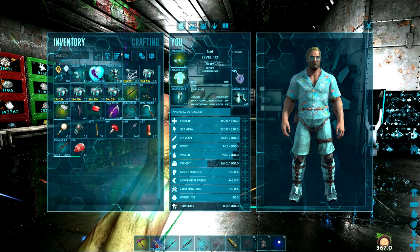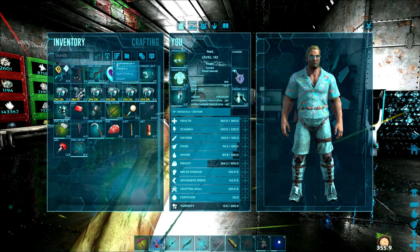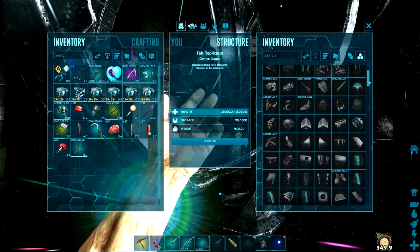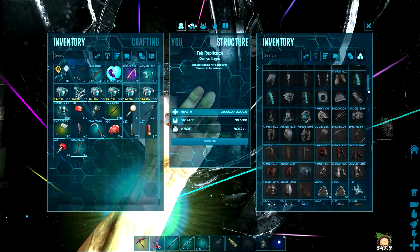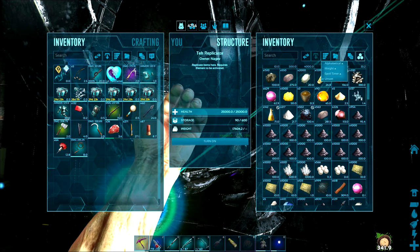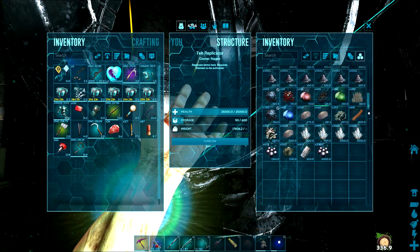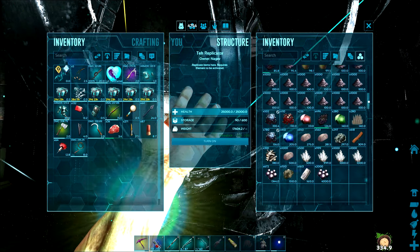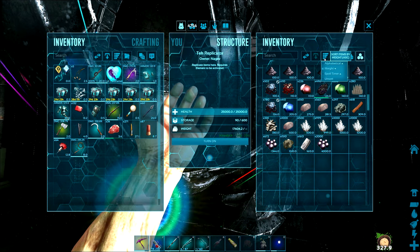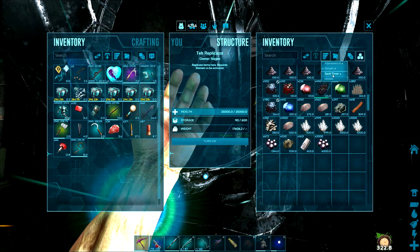The next tip is the sorting items feature and using folders. Sorting items can be pretty helpful sometimes — I usually use it for other containers, not so much in my own inventory. If I click alphabetical, it's going to sort everything in here alphabetically, rather than unsorted where it's just whatever you put in last. You can also sort it by weight — how much things weigh. This is really helpful especially when you're trying to move lots of stuff, because it's better to move the large amount of really light items first, so you just have a couple stacks of really heavy things.